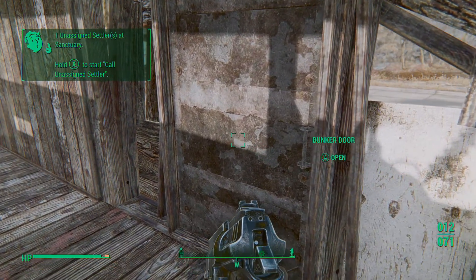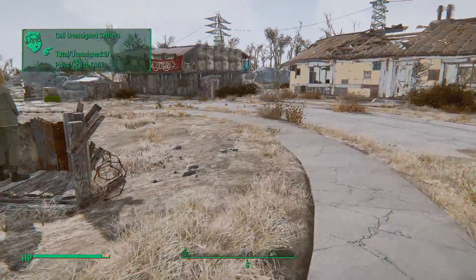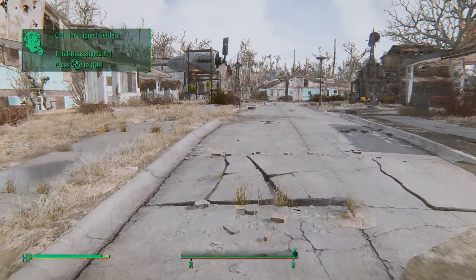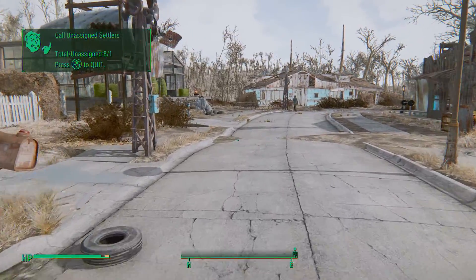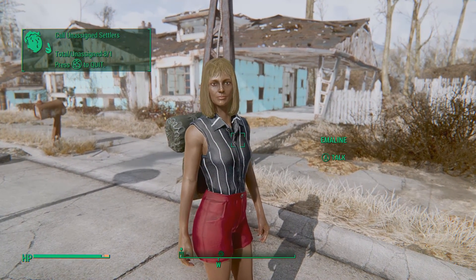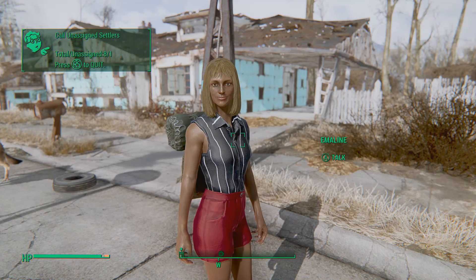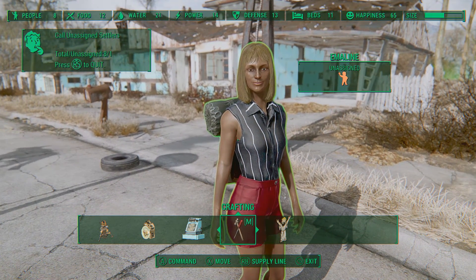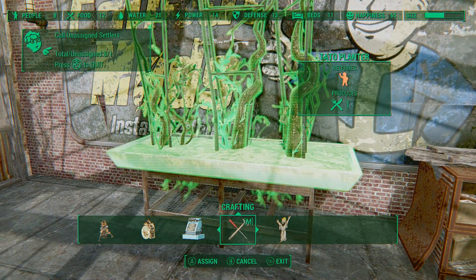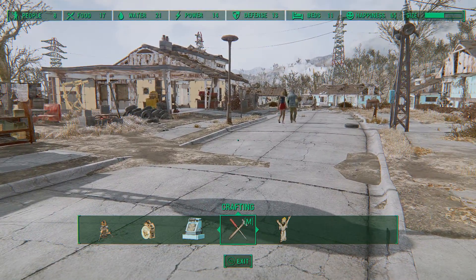If we go down to the greenhouse and press the call button — let's see — I can't be assigned by my own command, so we're going to put you in with the planters, assign you tomatoes, and that's now been assigned. Everyone has been assigned a job now.